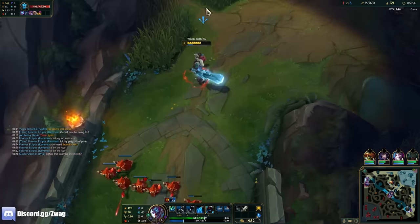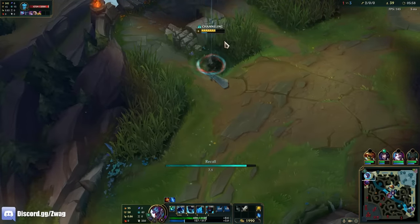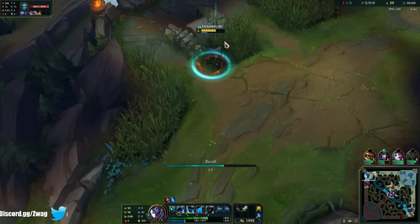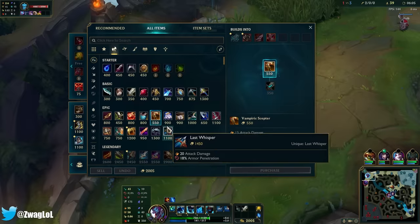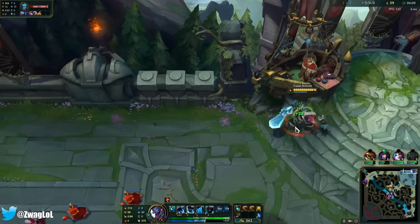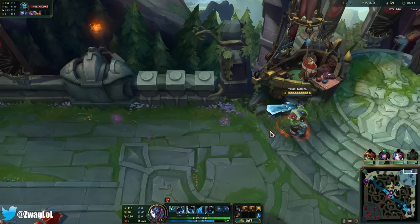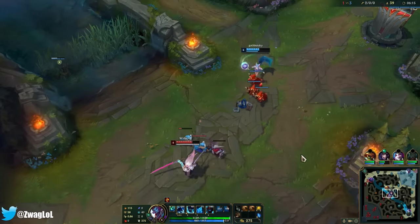I want to go for Demolish, but it's too risky. I think I get two Vampirics here. I'm showing no mercy this game — I don't care if they FF early. We already got that first game. I hit full build at 10 minutes, so that's all we need to accomplish.